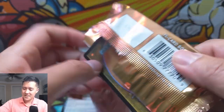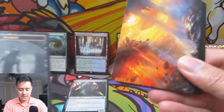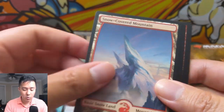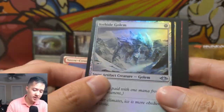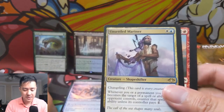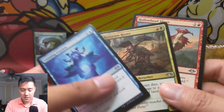One mythic, one horizon land, and we still got plenty of packs. That's a cool art Mountain. Uncommon Ice-Fang Coatl, and then Unsettled Mariner — that's a good one too. I feel like the price on that one is still creeping up. Ridgescale Tusker, Hollow Head Sliver.